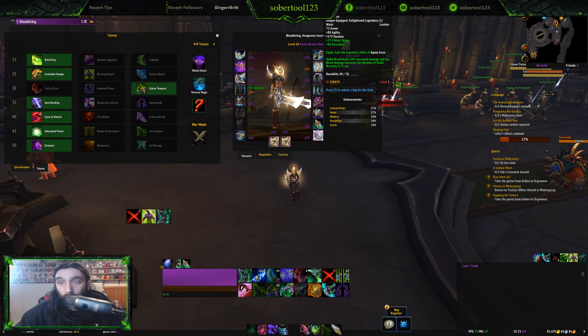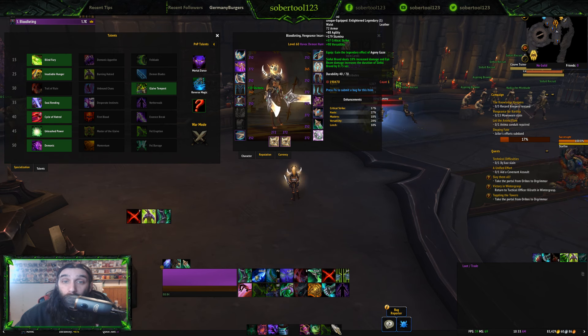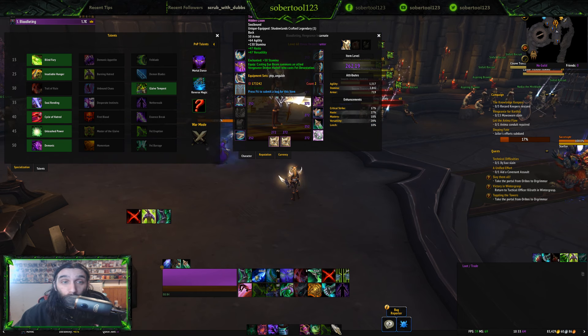Today we're going to talk about Venthyr for Demon Hunters with double legendary Cinch of Unity. It gives you your sinful brand, deals 10% increased damage. Eye Beam damage increases the duration of sinful brand by 0.75 seconds. Now you pair that with Collective Anguish because of the second Demon Hunter it spawns which also extends the duration.